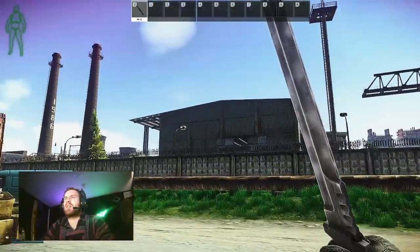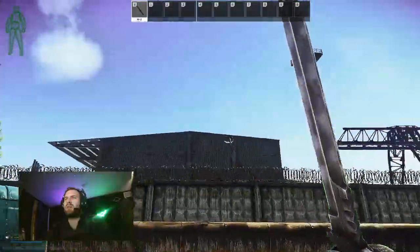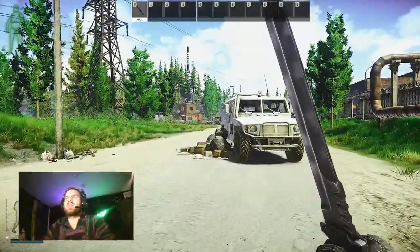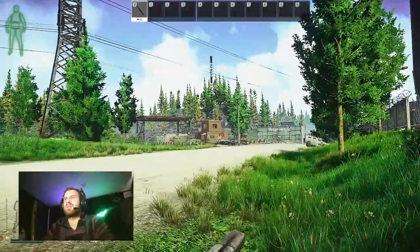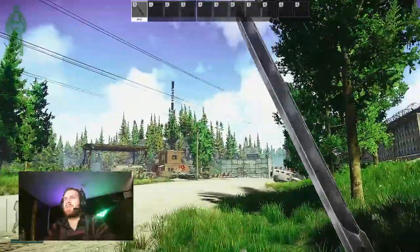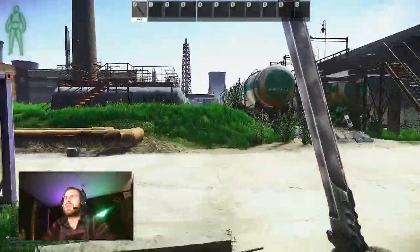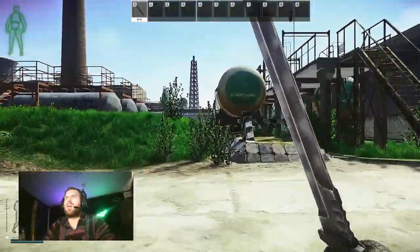We actually have to get across to the train track on that side of the map. This is the Sniper Scav checkpoint. If you guys are unfamiliar with this area, this is Sniper Scav checkpoint right there. You're going to come through this little destroyed partial wall here and go all the way to the back.